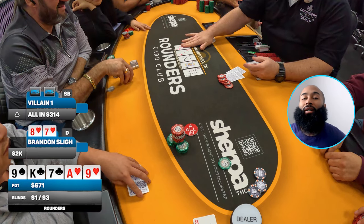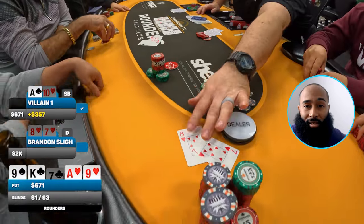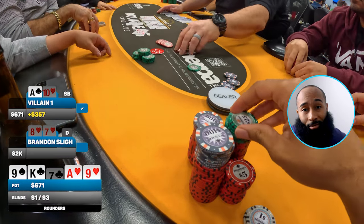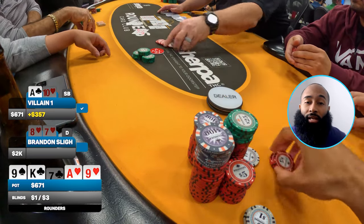The runout comes nine-king-seven. They tell me I'm ahead on the flop. Then the ace comes on the turn — now I think I'm losing. Then a nine of hearts comes on the river. I had already tabled my eight-seven suited — I always turn my cards over when all in. My opponent turns over ten-x offsuit. I was ahead on the flop but unfortunately the turn was bad and nothing I could do. We pay them $300 and move on.